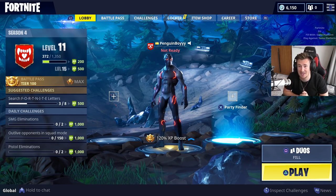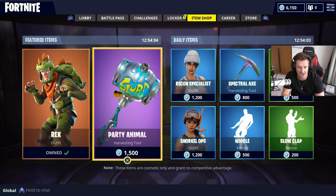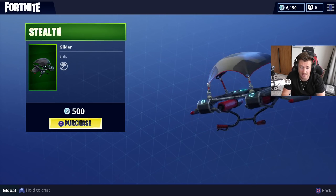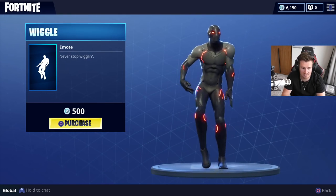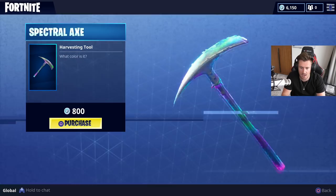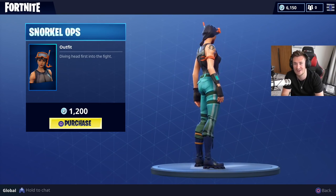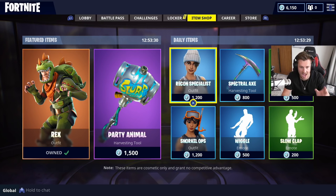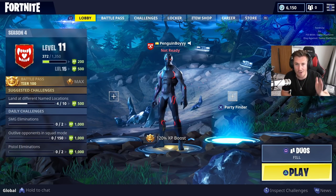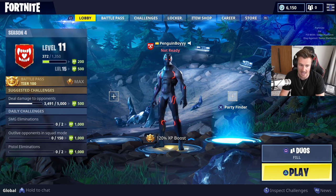I'm now Level 11. I got a 120 XP boost, guys — 120 XP boost. And in the item shop, they have returned the Rex as well. Obviously I already have that. We've got the Party Animal Harvesting Tool — I think it's really cool, but I don't want it with my current character. The Stealth Glider also looks really cool. And then we have the Wiggle, the Slow Clap, the Spectral Axe — which does actually look really cool. We've got the Recon Specialist and we also have the Snorkel Ops. We still have 6,000 V-Bucks, but I think I'm going to save it for something special — wait for something to come out. So there we are, guys. That is me reaching Tier 100 on Fortnite Season 4. I hope you enjoyed — if you did, give it a thumbs up, hit that subscribe button. And now I'm going to go and play with Amiga and get some kills.